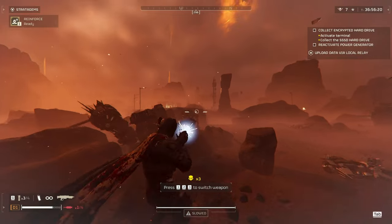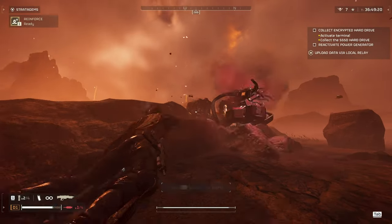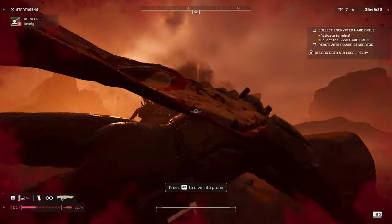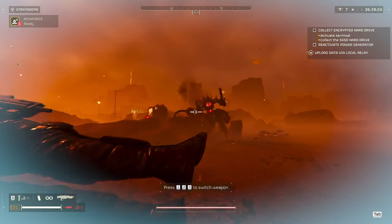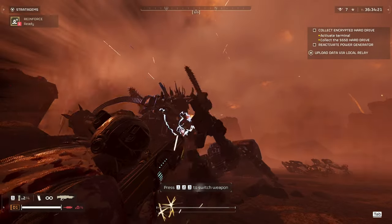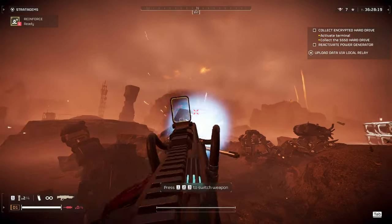Next up I want to go over the Devastators. The stagger from the Blitzer's arc can knock back multiple enemies at once, making it very useful when you're fighting lots of Devastators in a group. Just keep shooting at them — eventually they'll go down after four or five hits, depending on how many are around each other. The arcs seem to go through the shields as well, but I think hitting the weak points still does extra damage, so still aim for them.